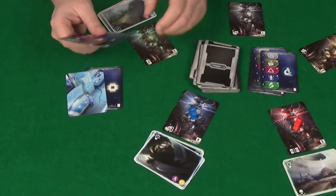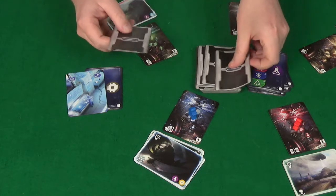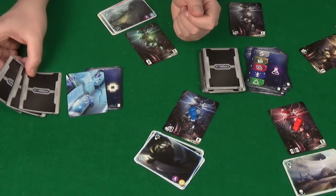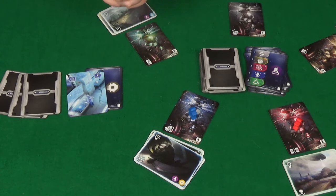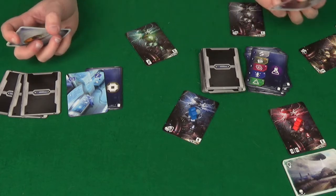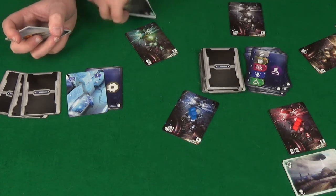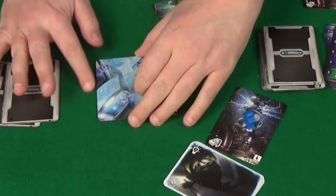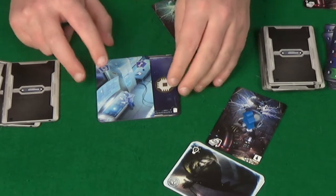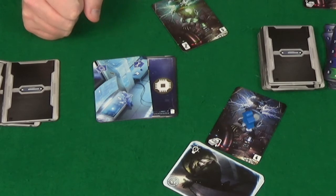Once you've played your actions, you then draw your hand back up to three cards and play passes to the next player. You continue playing like this until two stacks of portals have run empty of cards — at that point it is the end of the game. Once the game ends you'll total up all your portal cards, count the points they give you, and minus one point for each unused tool. Whoever has the most points wins the game. And that is how you play Multi-Universum by Board and Dice.